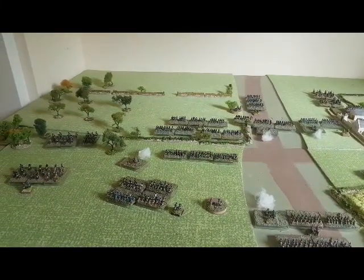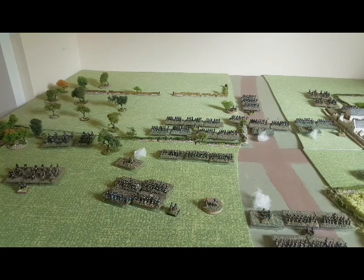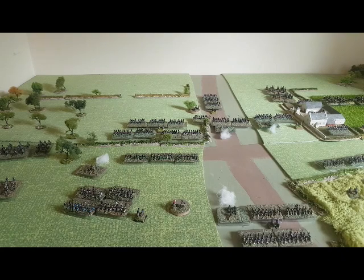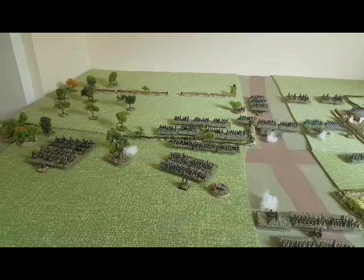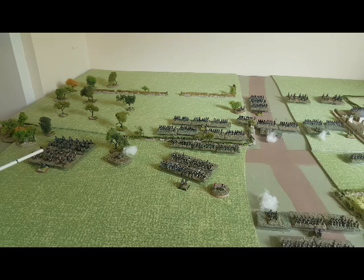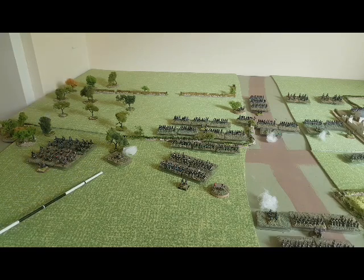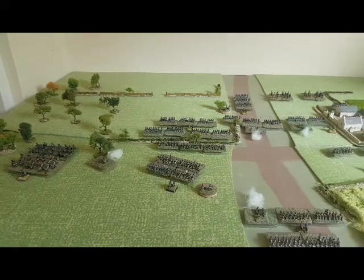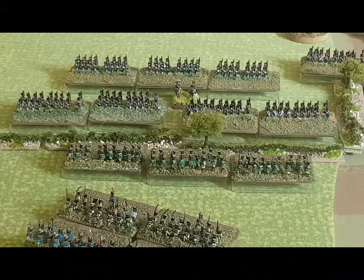Over on the far flank, the Württemberg cavalry and the Prussians are eyeing each other up. At the end of turn four, sure enough there's been contact on this flank between the cavalry, and at the moment it's pretty even Stevens. They're going to be battering each other for a while. The Italian artillery battery here is just about firing its last round — it may start hitting its own troops soon, so it's going to pull off. The Italian lights have made contact with the frontline of the Prussians.